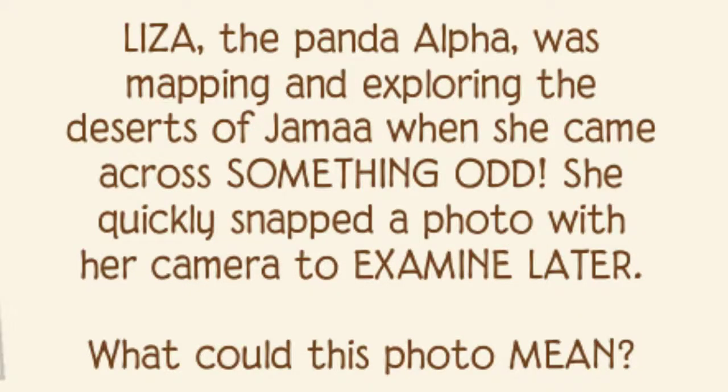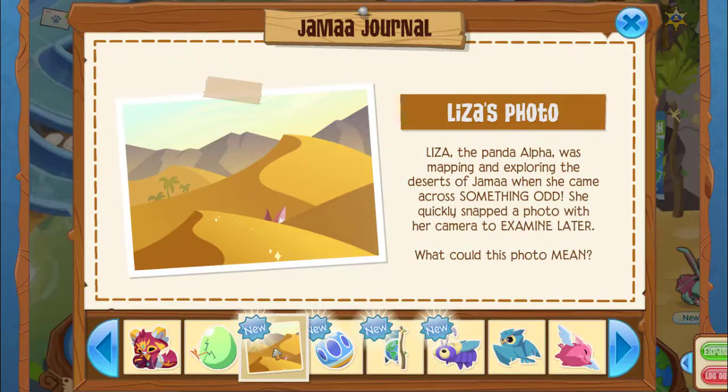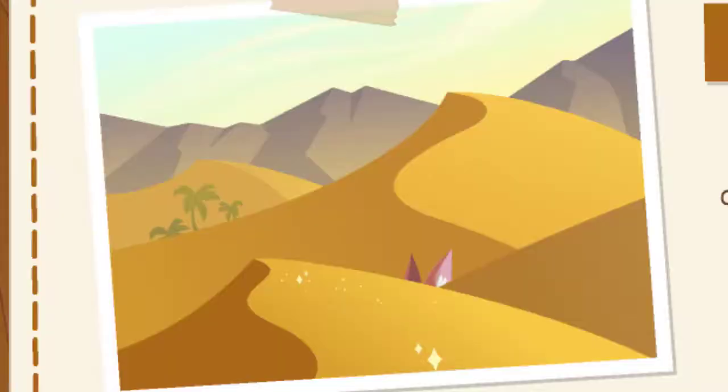Liza's photo — Liza, the panda alpha, was mapping and exploring the desert of Jama when she came across something odd. She quickly snapped a photo with her camera to examine later. What could this photo mean? I know yesterday in my video I said they looked like pyramids, but after seeing the closer look, I see ears. And I have no idea what it could be. I'm excited though.